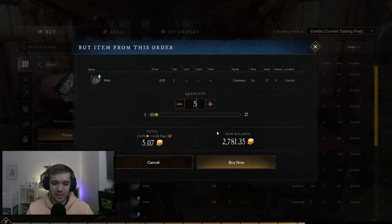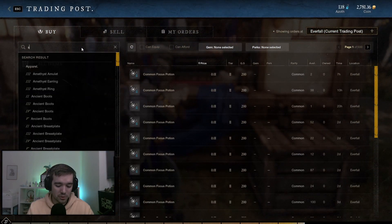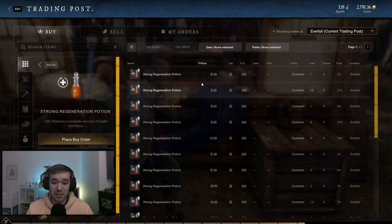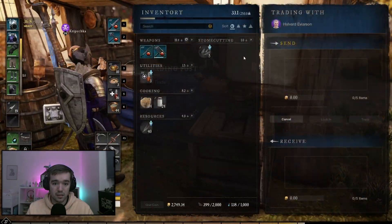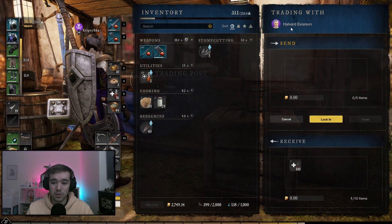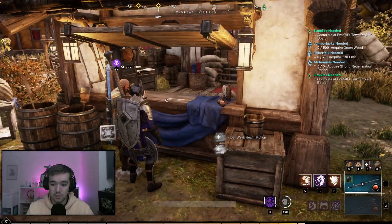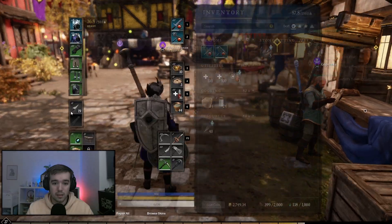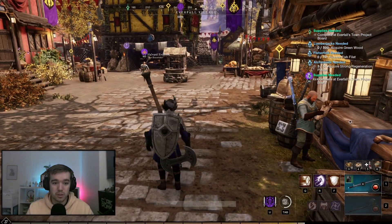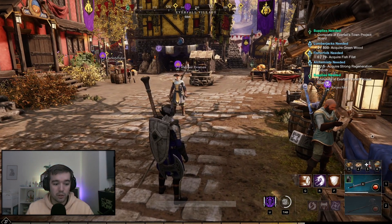Then we need some flint — I could basically just go outside and get five flint, but I'm lazy so I'll pay for it. Strong regeneration potion — I know these can actually be really expensive. Oh wait, this guy just wants to trade me. Oh — he just gave me 200 health potions! Thank you, my friend.